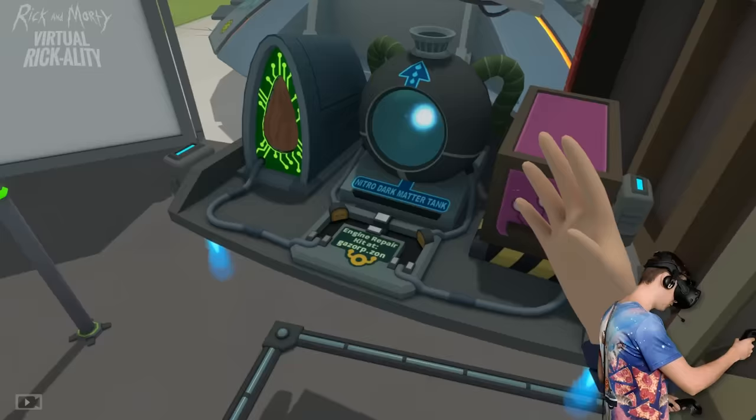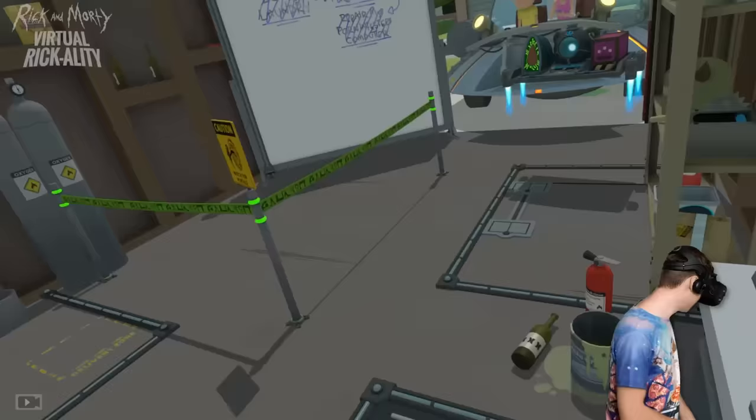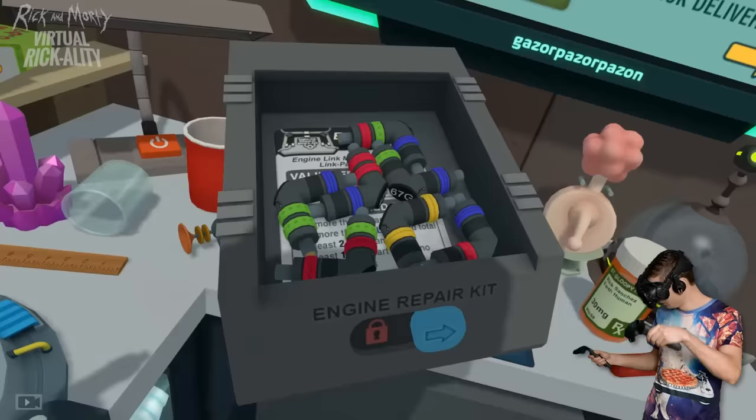First, we need an engine repair kit, and we gotta buy that on the computer. So instead of that part that Rick wanted, we're gonna go for the engine repair kit, which has a very average four-star rating. We used to combine stuff with this — as it turns out, it only turns stuff into metal. And if you don't believe me, take a look at this.